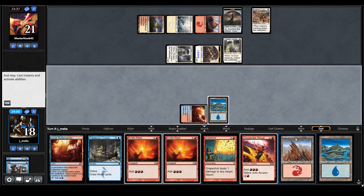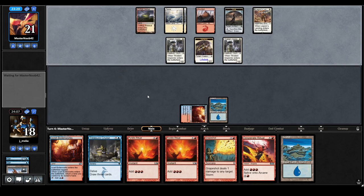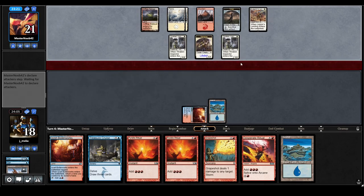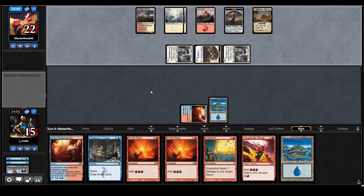If I draw a Frantic Search now I'm going to discard this Mountain — it'll help fuel Delve. This might be the rare thing where I try to go off without a Frantic Search — but I'm very primed. A single Frantic Search and I'm very primed for this. My hand is actually pretty well set up — I could rattle off a bunch of rituals and Treasure Cruise with reckless abandon. They're attacking for three, probably four or five next turn — it's not a big deal.